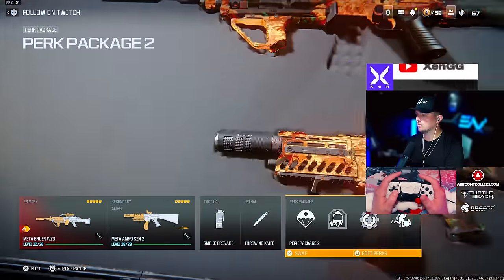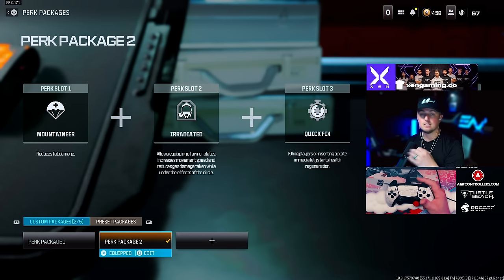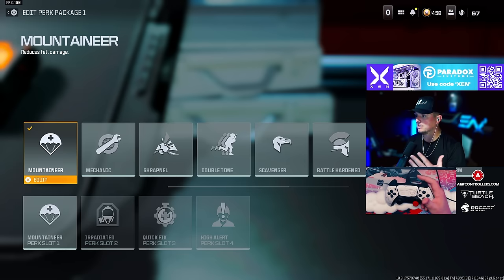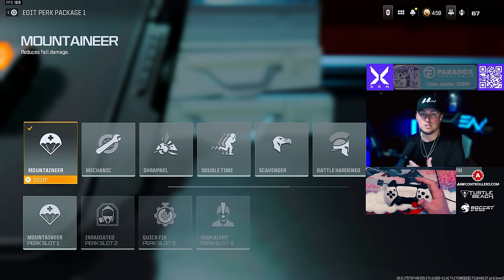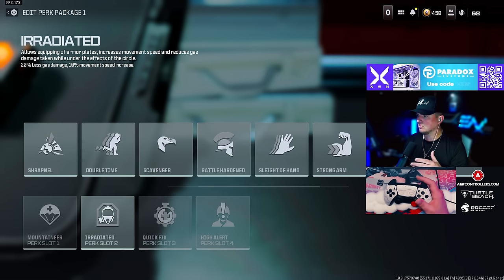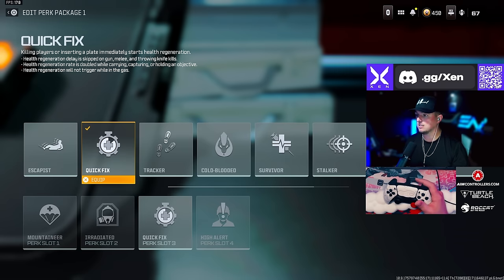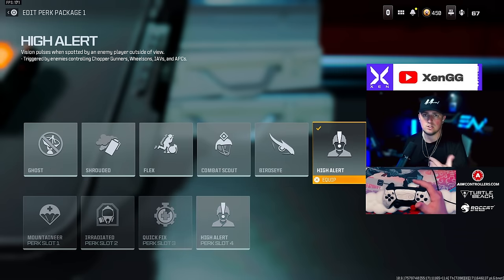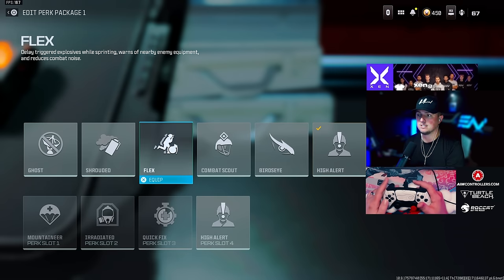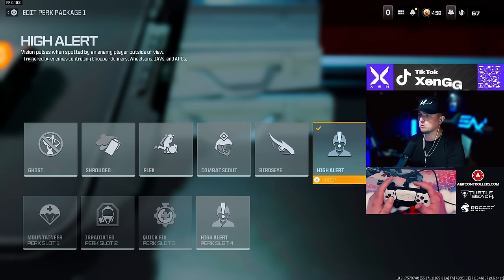First we're going to go over the perk packages you should be using right now. I'm running Mountaineer, Irradiated, Quick Fix, and High Alert — or Flex instead of High Alert. Mountaineer means you won't take fall damage from a certain distance, which is going to be amazing on Rebirth dropping in from the prison roof. Irradiated gives you a lot of outplay potential in the gas, and it's kind of broken right now because as you plate it'll immediately start healing you inside the gas. Quick Fix makes that healing process even faster, and High Alert lets you know when an enemy is looking at you, while Flex helps you hear footsteps and enemies through walls.